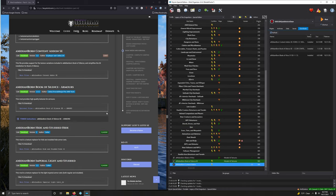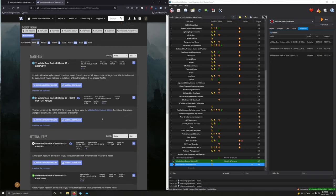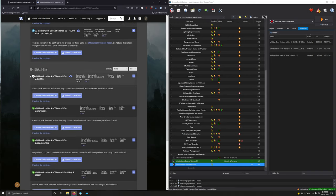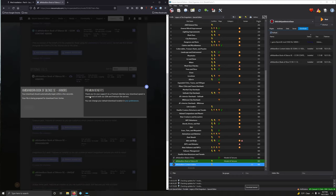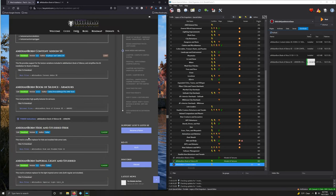Now we're going to go to Medium Born Book of Silence Armors optional file SE, armors, version 1.9.1. Go into files, optional file — here's Armors, the very first option, 1.9.1. I'm going to leave this open; I have a feeling we're going to download several things from this page. This is a pretty big download — a little over 600 megabytes.